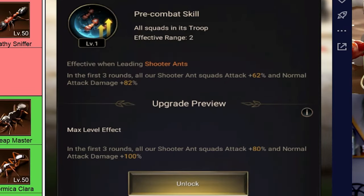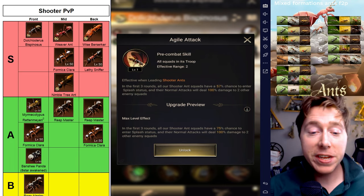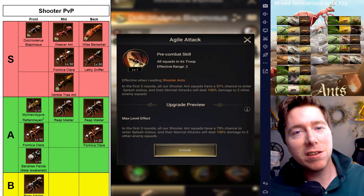In its first three rounds, all squad attacks are 80% and normal damage is 100%, making DB a significant damage dealer. DB's second ability ensures that in the first three rounds, all Shooter Ants have a 75% chance to splash enemy lines, and normal attacks deal 100% damage to two enemy squads. When this ability is paired with Weaver Ant's third special, where each time two enemy squads take damage the damage will be increased and stacked, this makes DB a heavy hitter.